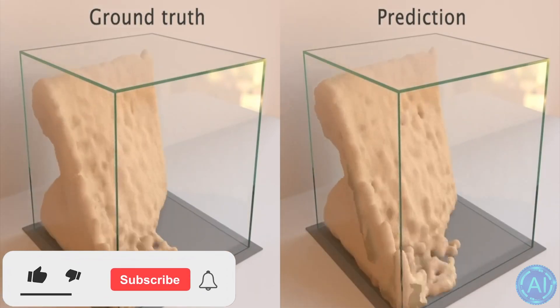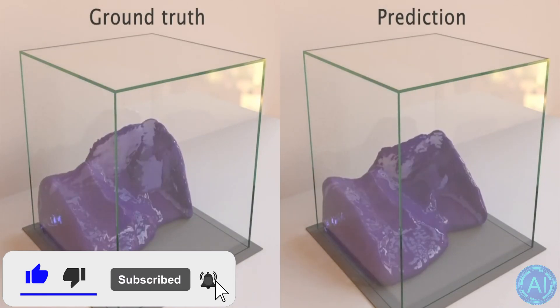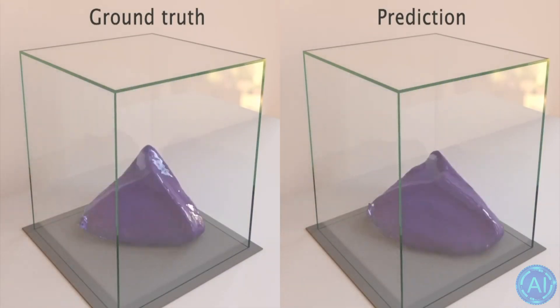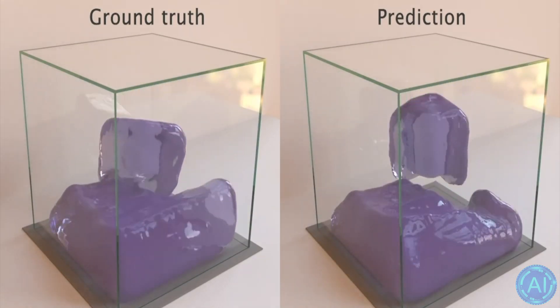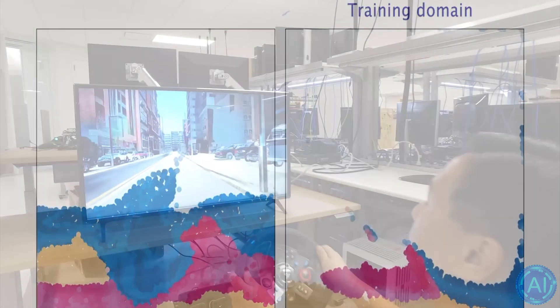I doubt it would take much longer for AI physics simulation to be implemented into game engines. And don't even get me started on more intelligent non-playable characters being added to games — ones with which you could have realistic conversations, or that can easily interact with game objects. That is likely going to be a whole other video, as there have emerged some interesting new showcases on how that might look.